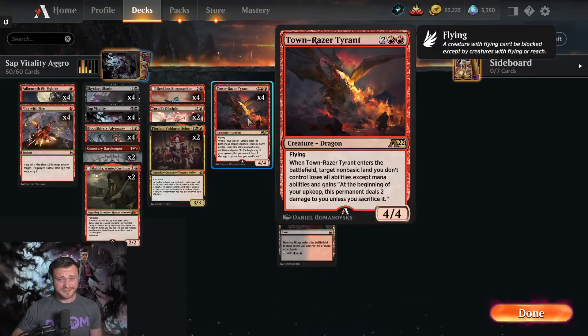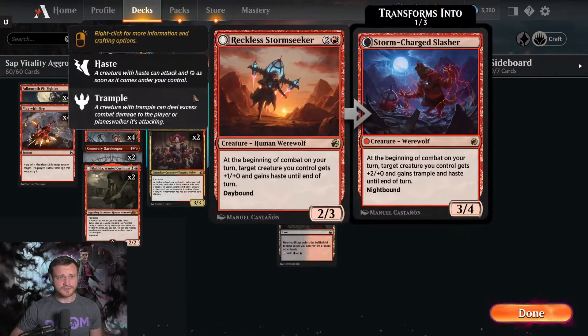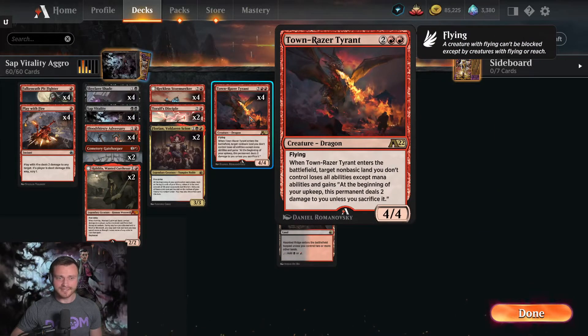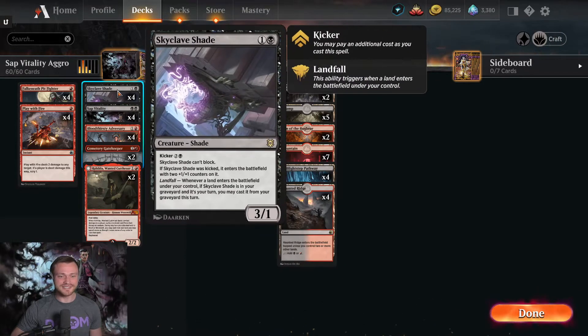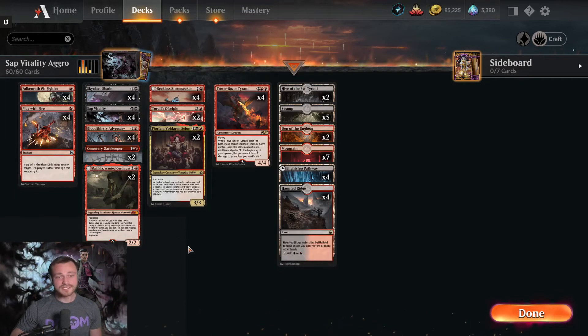For evasive threats, if you put it on Townraiser Tyrant, it comes in as a four-mana 7/4 flyer that deals two damage to your opponent each turn off their lands — that's massive. Throw in a Reckless Storm Seeker for haste and you have a huge amount of damage pumping out quickly. My all-time favorite target though is Skyclave Shade, because it says perpetually: you get a 6/1, and every time they kill it, if you play a land you can replay it — still a 6/1. You can just beat your opponent over the head relentlessly with a 6/1 Skyclave Shade.